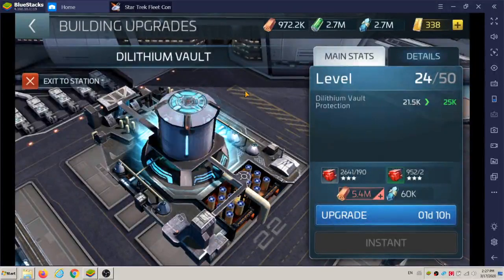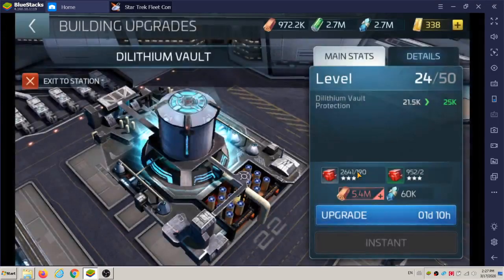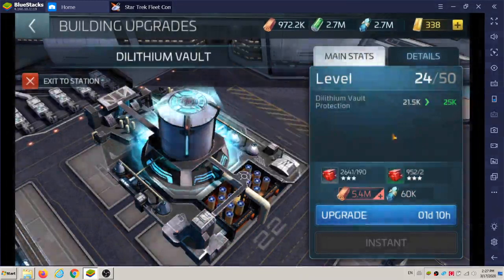Welcome back everybody. Running out of parcels, so here we go — this is building upgrades for level 25. Even though this is level 24, that's the current level, but the upgrade is to level 25. The parcel cost is 5.4 million, and of course you need a little bit of common refined three-star, the red one, which is 190 units, then two of the uncommon refined, and 60,000 dilithium crystals.